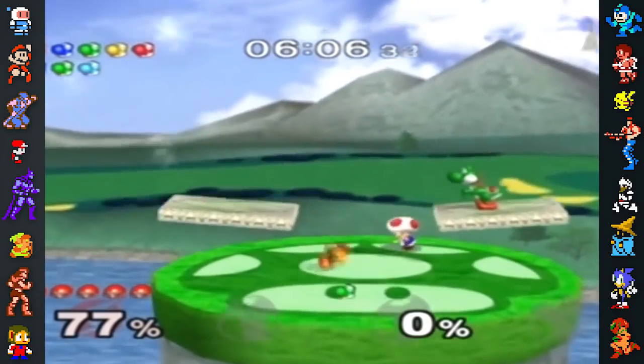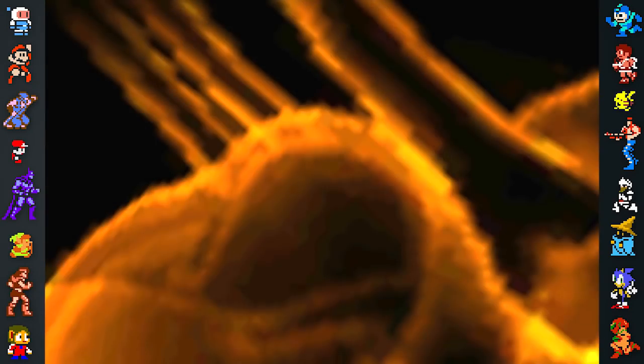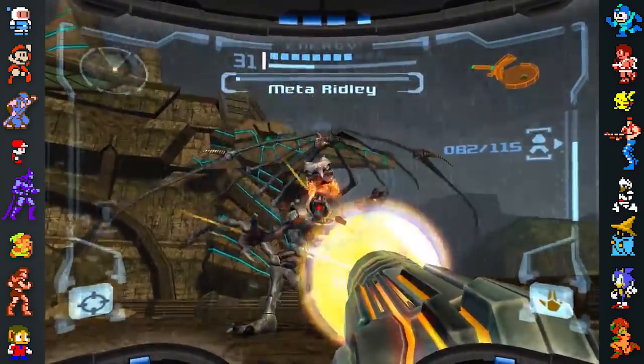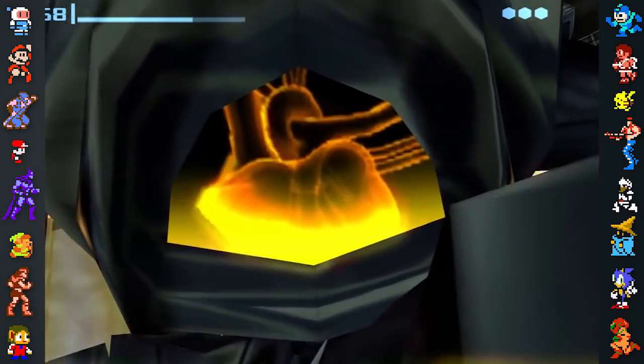Some of the series' secrets can't even be seen in normal play. In Brawl, the Meta Ridley trophy features a texture of a heart which is hidden behind metal plating. This is in fact a reference to the original Metroid Prime, where Meta Ridley's weak point was in his chest. Like in Smash, Meta Ridley's heart can only be seen via hacking the camera.